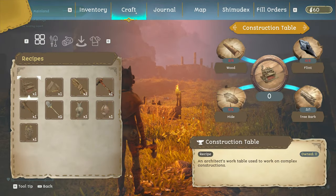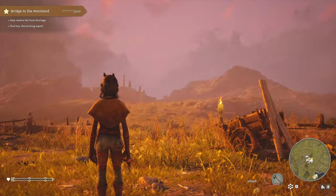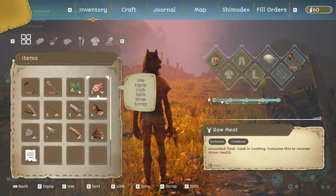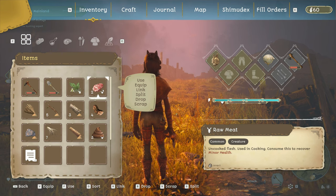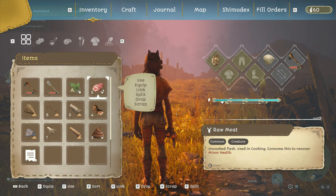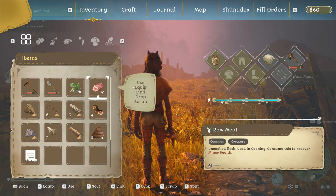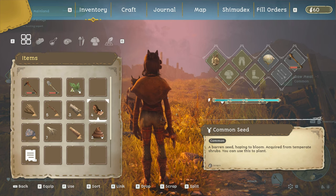How do I turn this meat into... used in cooking. Okay, we can consume it. I hope we don't get sick. Oh, we did get a little bit of health. Let's just do that. What's this? Seed.